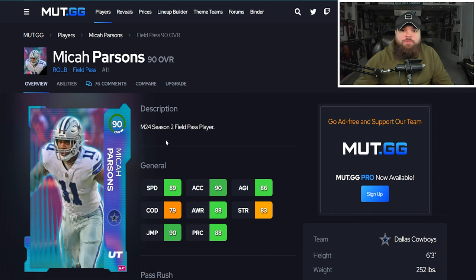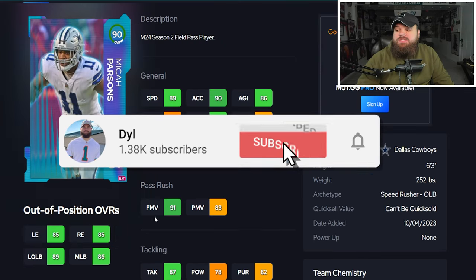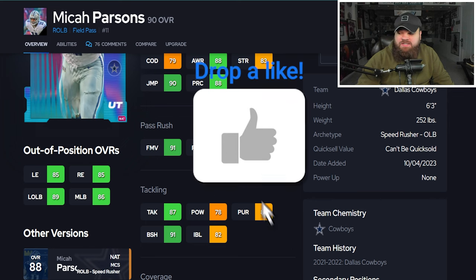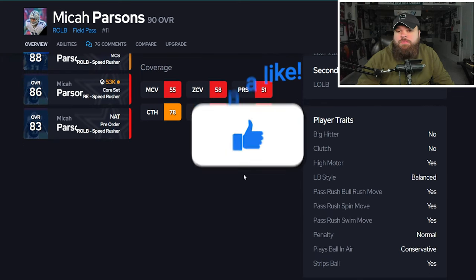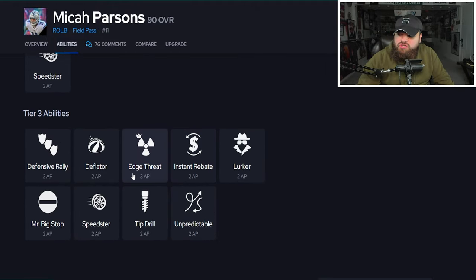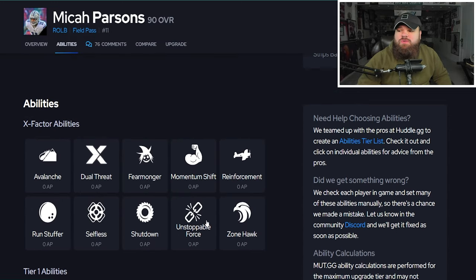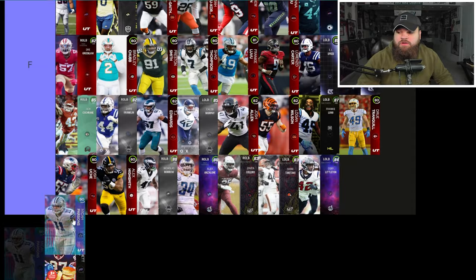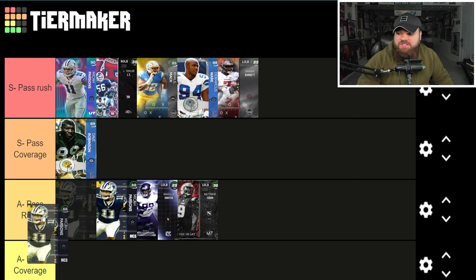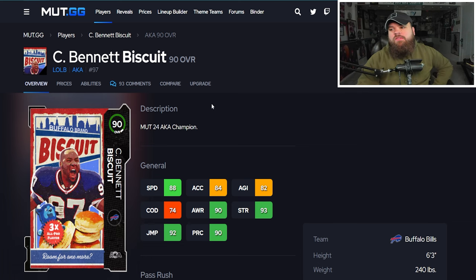Next is Field Pass Micah Parsons — people are starting to get this card. He has 89 speed, 90 acceleration, 91 finesse moves, 83 power moves, great block shed, and decent impact blocking. All three pass rush traits are on Yes. From an ability standpoint he can get Edge Strike, Lurker, Unpredictable, and a unique X Factor — Dual Threat. The X Factor doesn't start on, but this card is insane. He's top of S tier — and honestly the reason the MCS Micah Parsons had to come down.